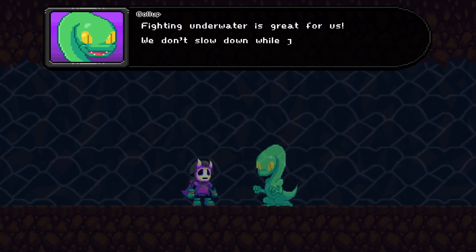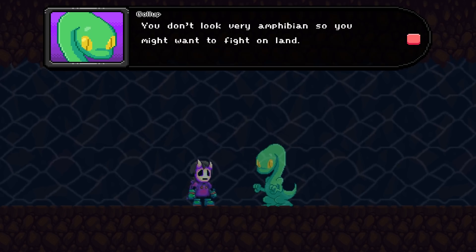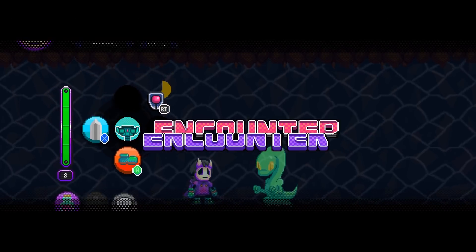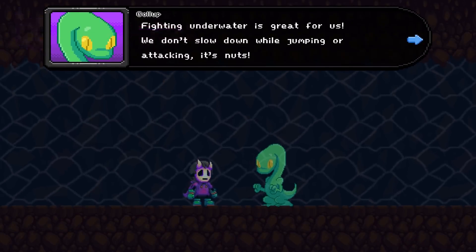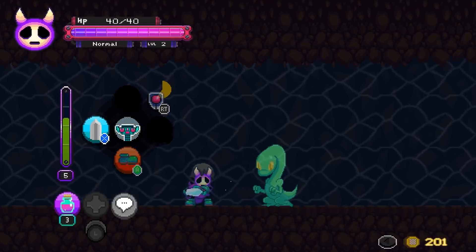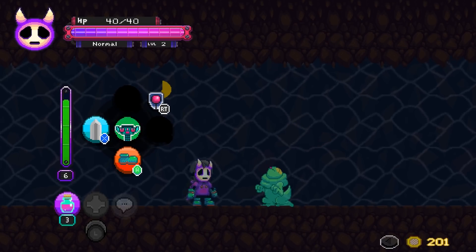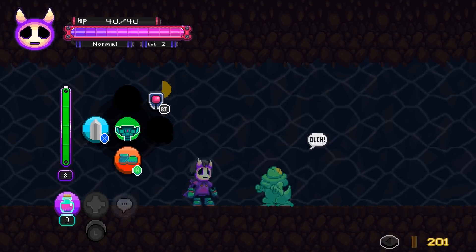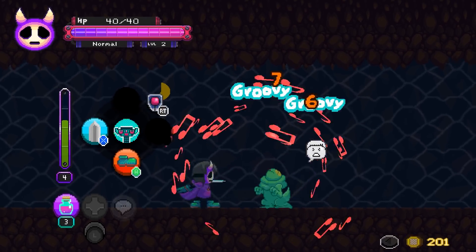Golop says: fighting underwater is great for us - we don't slow down while jumping or attacking. Snuts! You don't look very amphibian, so you might want to fight on land. In other words, don't fight him. That just must be so upsetting - these guys are giving you advice and suddenly you start slashing at them. Like an awful person.